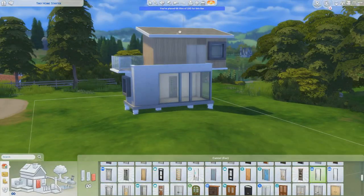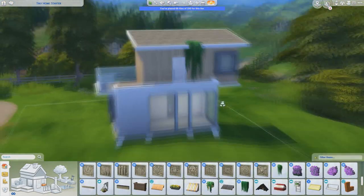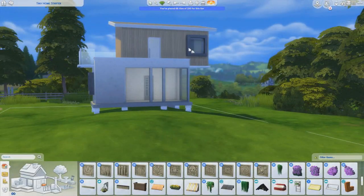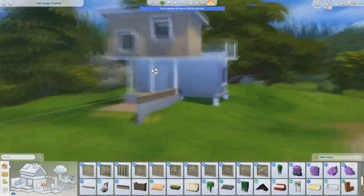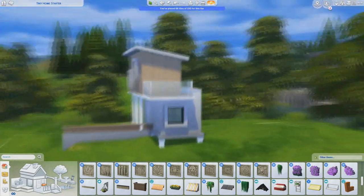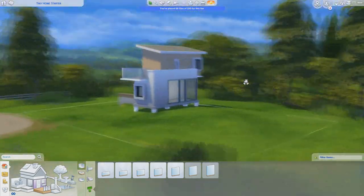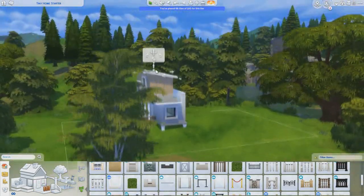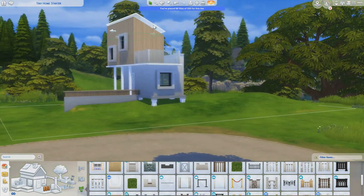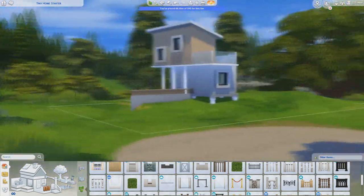Throughout this speed build you'll definitely see very many of the new items that come with the pack, and I was really surprised by how many items there are. This is obviously really a pack for builders. For build mode there's a lot — new chairs, new tables, really cool new bar stools and a high table, which you'll see me use in this speed build as well.